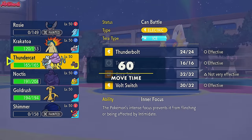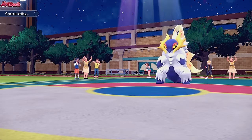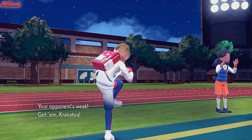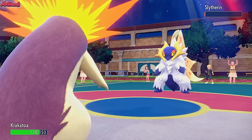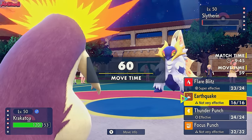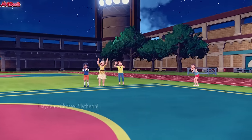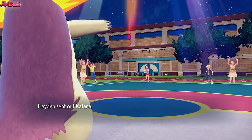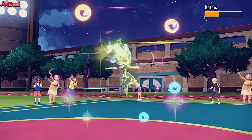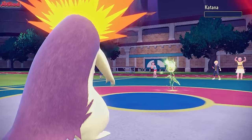Sliverwing is going to come in - I'm leaning towards Typhlosion again. I don't see any reason not to just go for a Flare Blitz and KO this thing in the Sun, giving them a taste of their own medicine. They withdraw Sliverin - Katana comes in, that's the Livani. We go for a Flare Blitz and cleanly take it out, which is fantastic. Physical Typhlosion coming through.